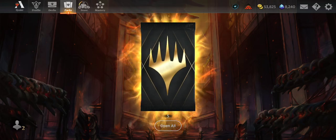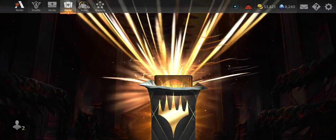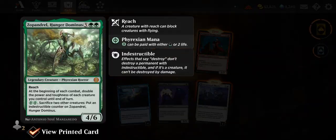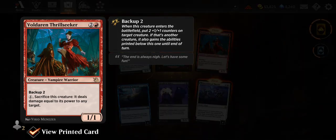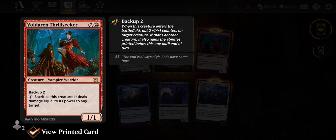Golden packs can have cards not from the current set. Zopandrel the Hunger Dominus — from a previous set. Baldaren Thrill-Seeker — one of the new cards, two and red for a 1/1, backup two. When this creature enters the battlefield, put two +1/+1 counters on target creature — if it's another creature, it also gains the printed abilities until end of turn.